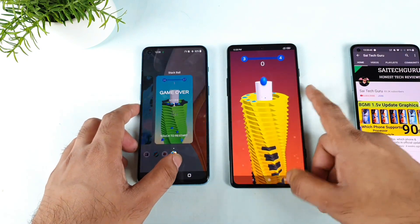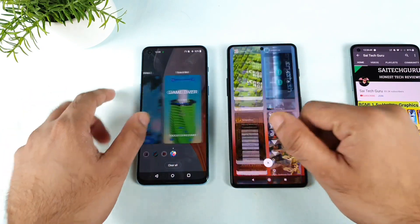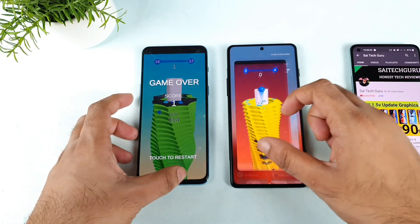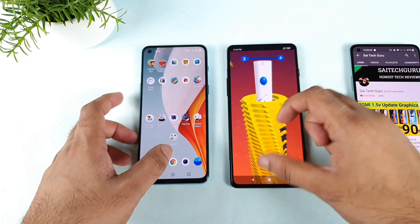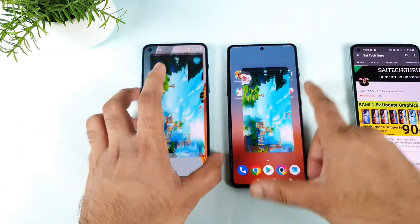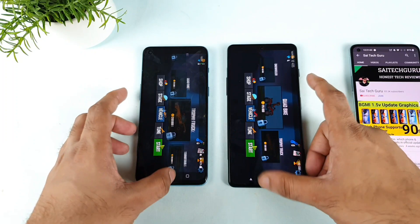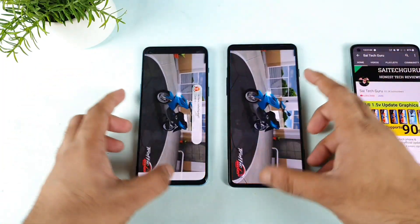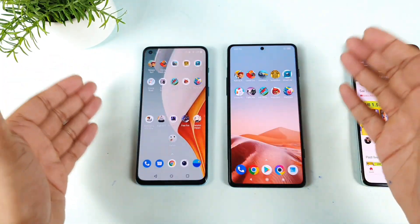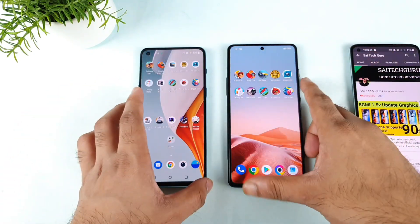I've now opened 10 games in both phones, all running in the background as you can see. Now let's start opening from the last game to test RAM management — how many games stay open in the background and how fast they reload. Before the update, the OnePlus Nord 2 could only keep five games in the background — anything more than five games it wouldn't keep in background memory.